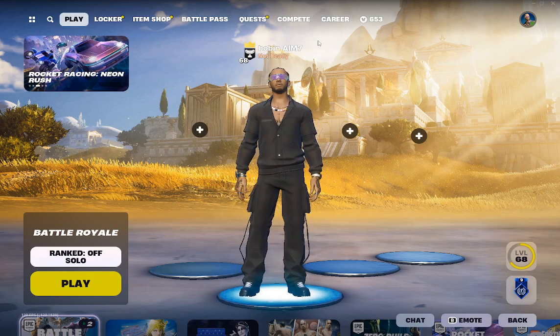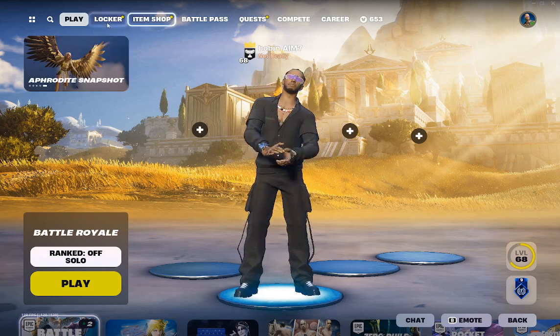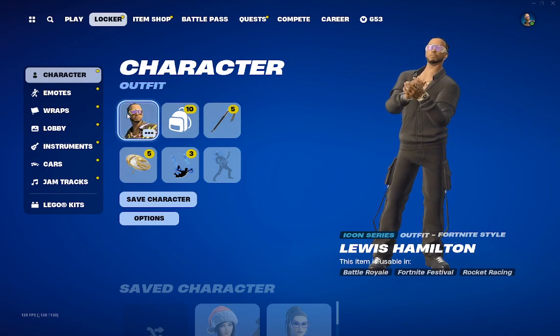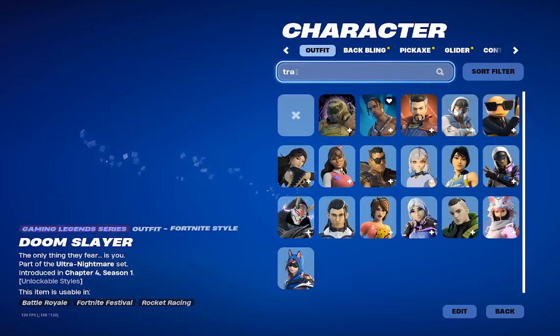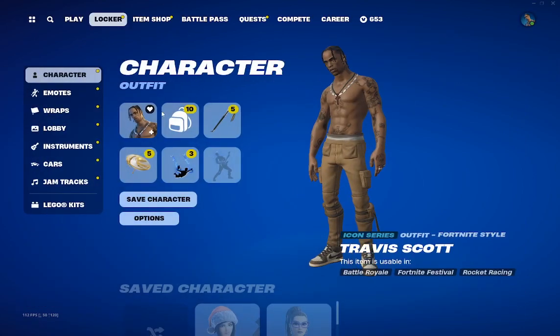What you want to do now is restart your game and then follow my steps. So now I'm back — you want to go to your locker, go to your skin, and then just type in Travis Scott. And here it is guys — the Travis Scott skin in Fortnite.